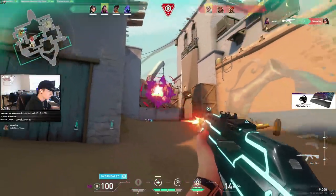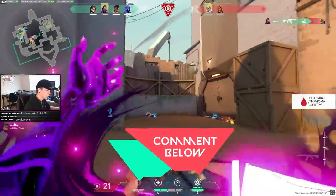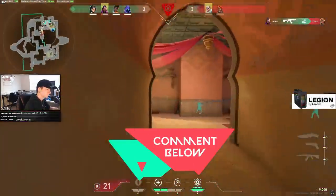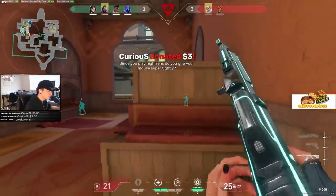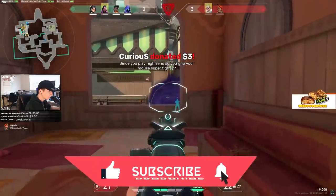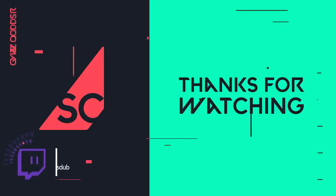So what are your favorite ways to attack on Bind, and are there any strategies or agents that work really well for you? Let me know in the comments below, and let me know what map you want me to cover next. As always, we here at Skill Capped want to thank you for watching, so make sure you hit that subscribe button with bells on so you can stay up to date with the latest strategies and stay ahead of the pack. I'm Notoriousdub, signing off.